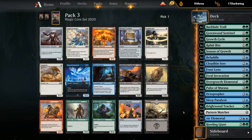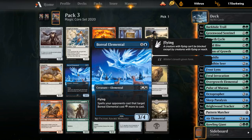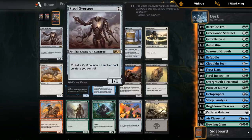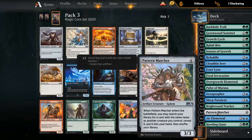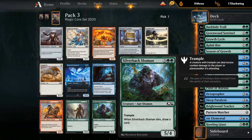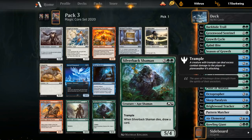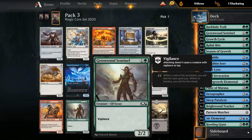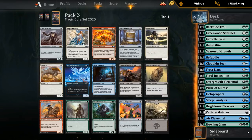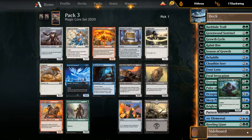Pack 3, pick 1: we didn't open a Risen Reef, but there are some good cards. Silverback Shaman is a good one — 5/4 Trample, and when it dies, draw a card. It plays quite well with all the pump spells in our deck. Boreal Elemental is also decent. Steel Overseer is fine by itself with a bit of synergy with Patternmatcher. There's another Sleep Paralysis as removal. We're mostly looking at the five-drops: Shaman versus Boreal. Given how many pump spells we have, I like the Silverback quite a bit. We'll take the Silverback, and might still get something nice out of this pack.